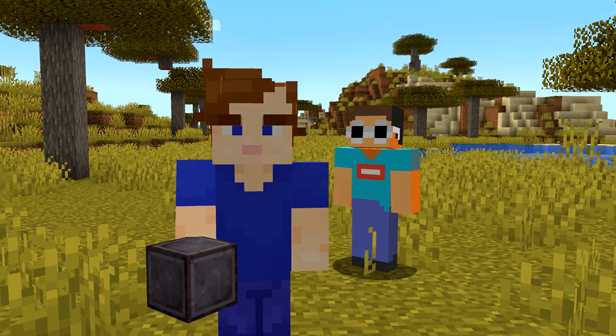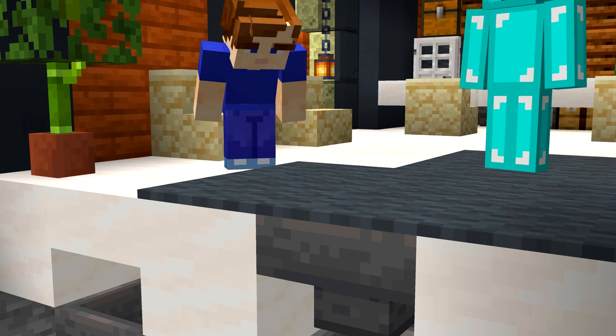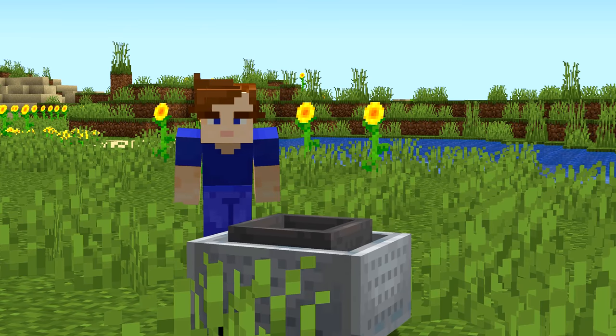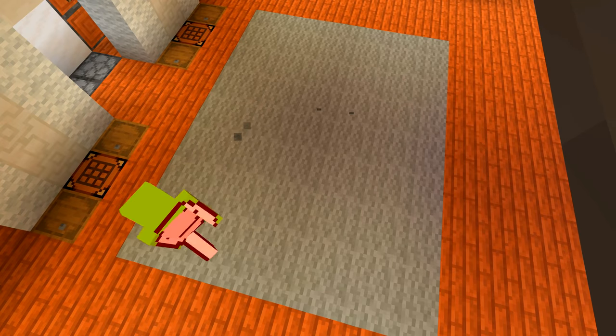Number eighteen: when you're making a trade with a friend, you can secretly steal their items with this method. Hoppers work through carpets or slabs, so any items dropped on the floor will instantly disappear and go straight to your chests. Minecarts with hoppers work through full blocks too, but don't have as much space. Or put magma blocks under the carpet in your mate's house and they'll burn with no idea what's causing it.